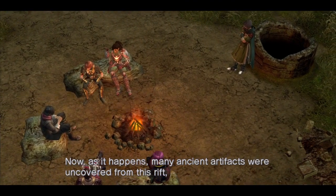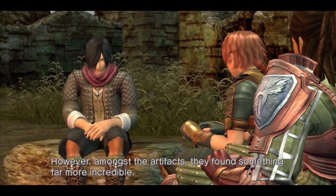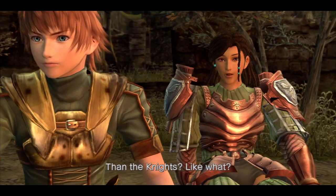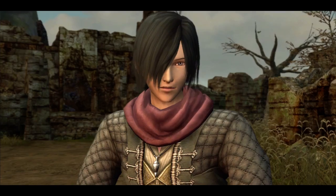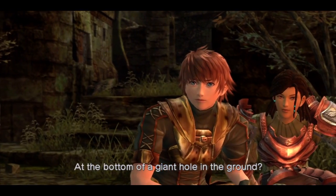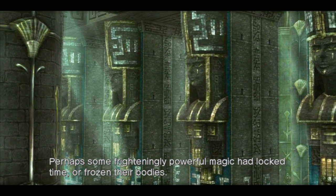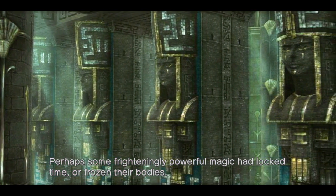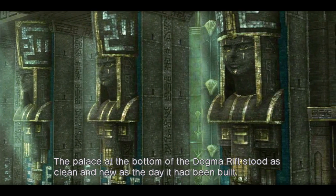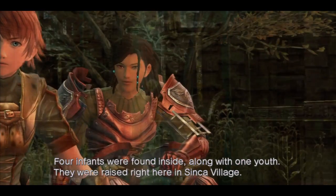Many ancient artifacts were uncovered from this rift. Among them, the armor and arc of the White Knight. However, amongst the artifacts, they found something far more incredible than the knights — living children. At the bottom of a giant hole in the ground? It was a miracle. Perhaps some frighteningly powerful magic had locked time or frozen their bodies. The palace at the bottom of the Dogma Rift stood clean and new. Four infants were found inside, along with one youth.